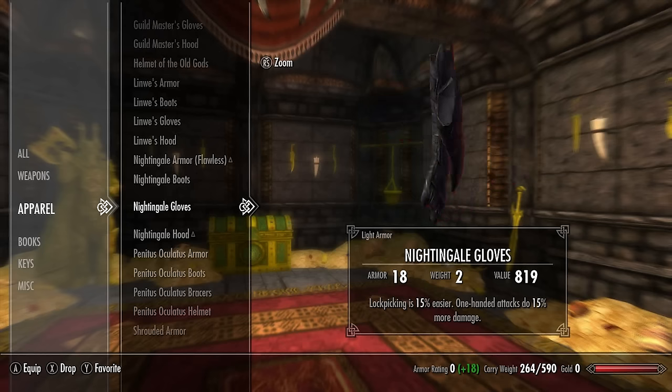Lastly we have the standalone unique light armor headpieces. Note that a mod changes the skin of the masks shown here to look nicer — it doesn't affect the stats at all. First up we have Krosis, with a base armor rating of 21 — lock picking, archery, and alchemy are all 20% better. This is a very powerful headpiece that I use a lot when starting sneaky characters.